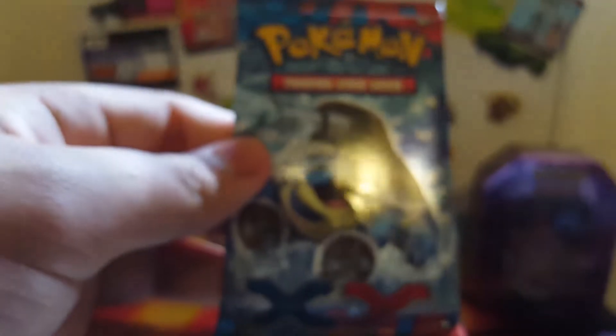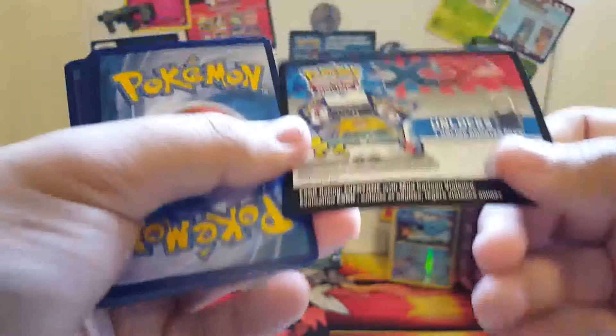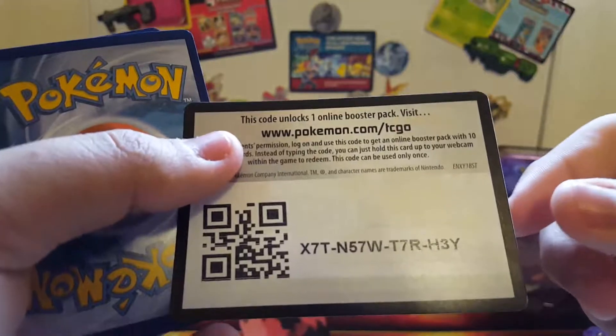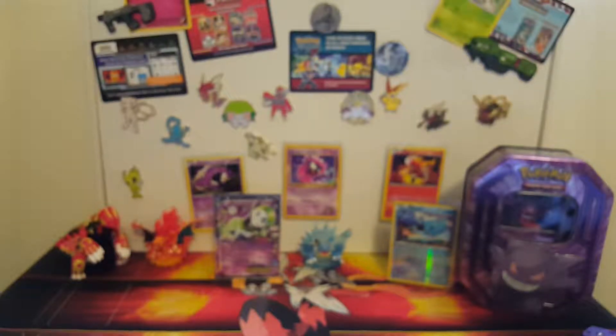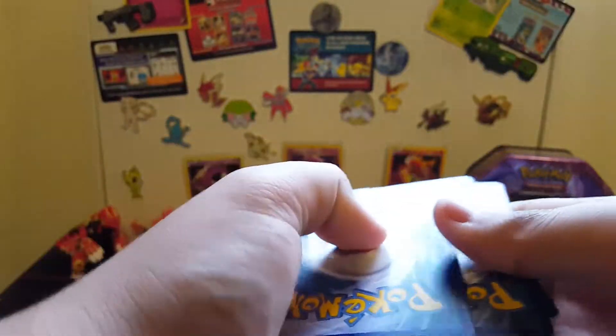Next we'll go with the XY pack. It'd be cool to get a Blastoise out of this pack. There weren't that many ultras you could pull in this set I believe, because this was the base set. Original code there - hope you guys get something good again. And if you took the first code please don't take the second code, that way somebody else can get one. We'll do three to the front.